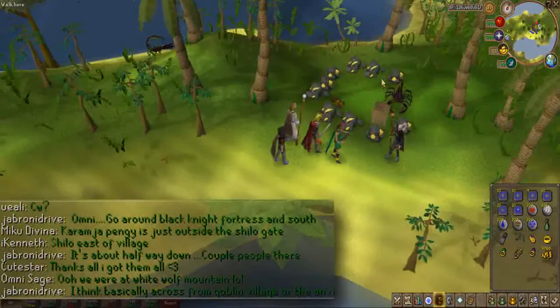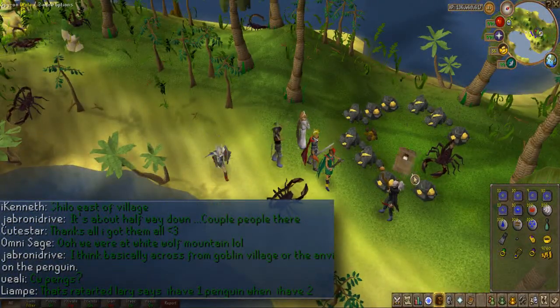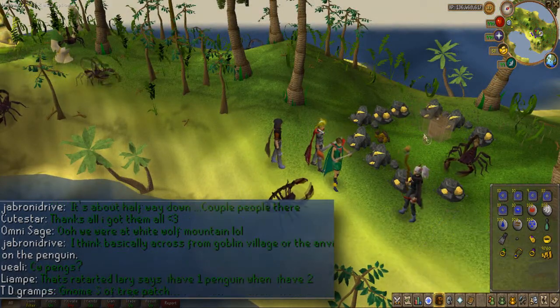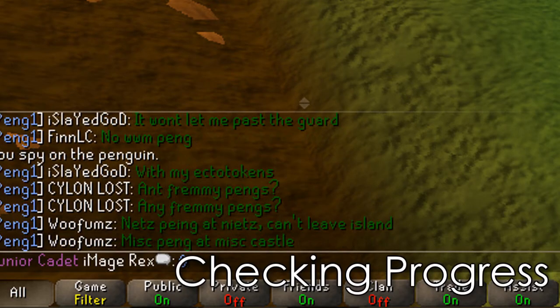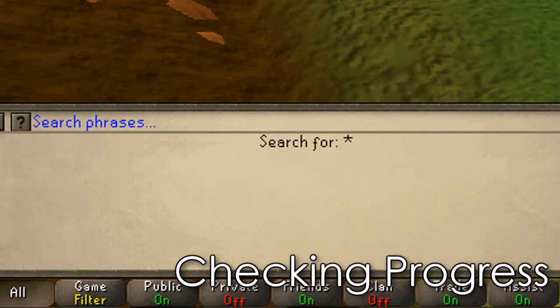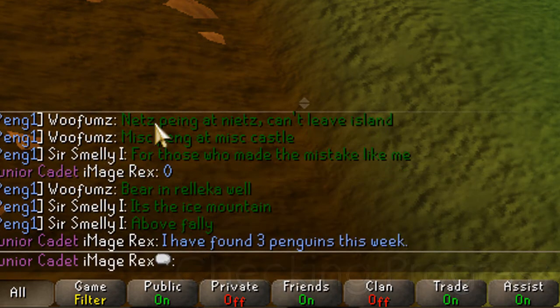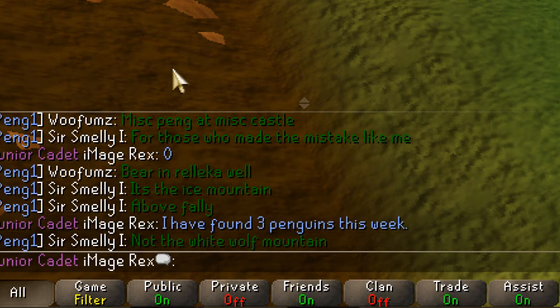Also, if you've done the quests, you can actually get up to 2 points for every penguin that requires a quest to get to. You can also get an extra point by searching for a polar bear, and that will give you a total of 16 points. To check your progress, all you have to do is type 'penguin' in quick chat and click the message that says 'I have found [x] penguins this week,' and this will give you the number of penguins you have found.